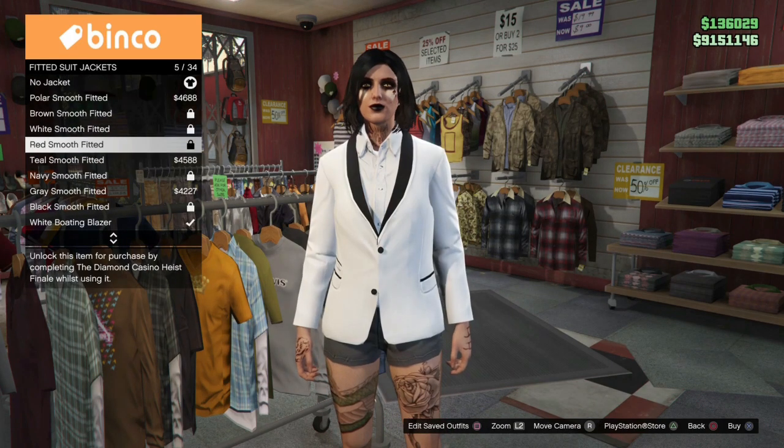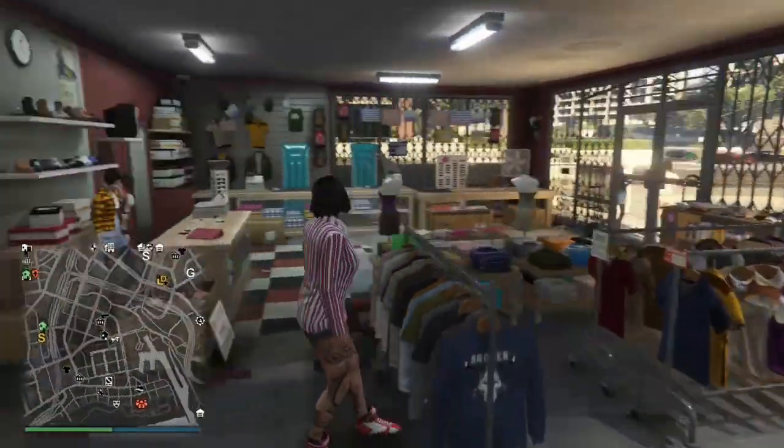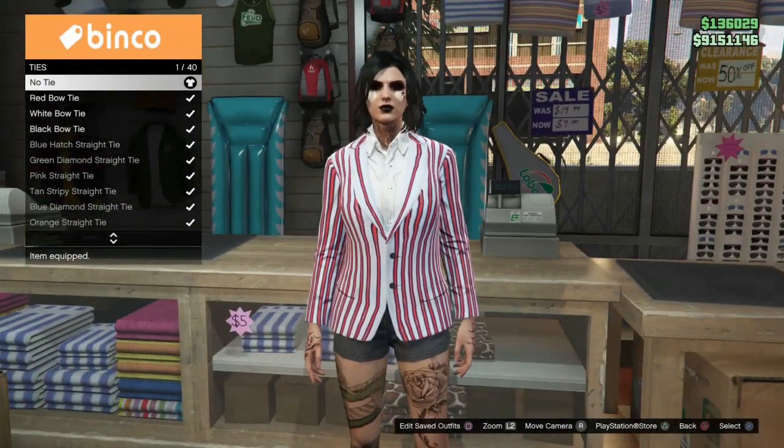I'm going to go into fitted suit jackets and put on the white boating blazer - that's the one I own that is compatible with the red bow tie. I'll apply that and then go into accessories, into ties, and put on the red bow tie.